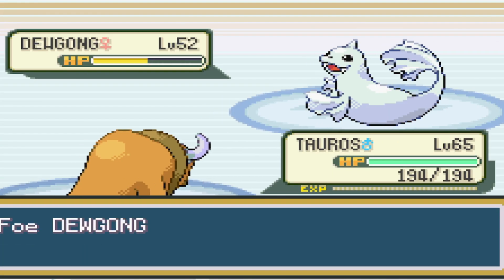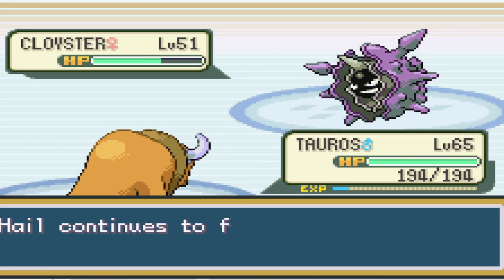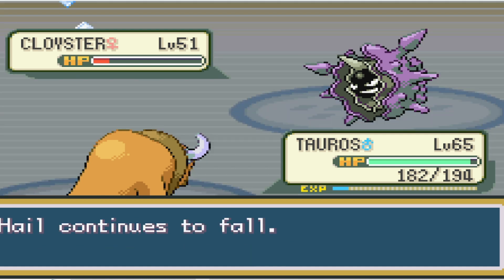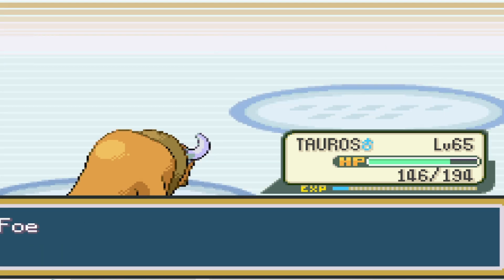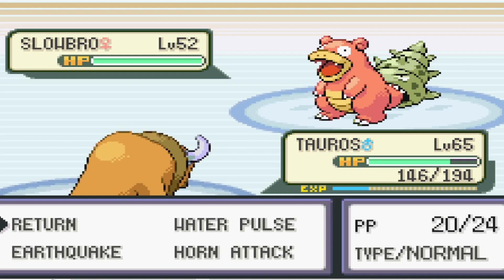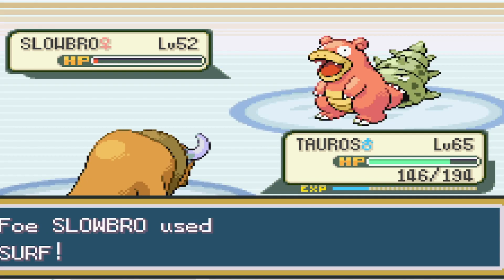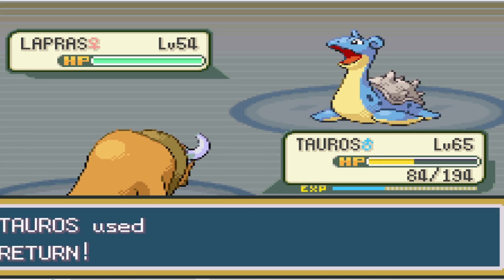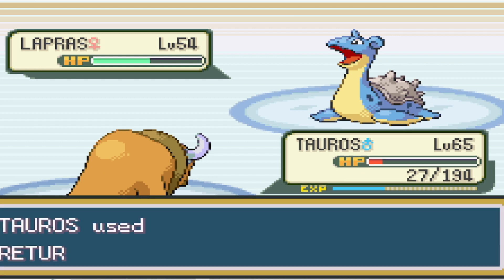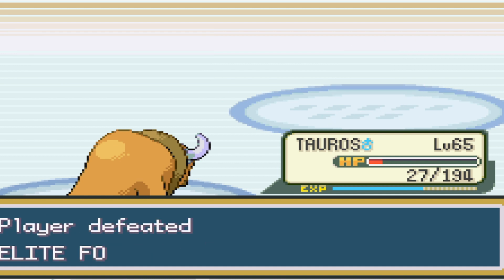At level 65, it still takes two Earthquakes to take down the Dewgong, and it only sets up Safeguard. The Cloyster is still the biggest pain given how thick its defense is — even with its meager special defense, our special attack is equally as bad, so we're not really doing much. With Slowbro, we can hit it with Earthquake because it uses Amnesia, and Return takes it to red. Surf hits us to 84, and then we can take it out. With Lapras, we take it below half, the berry heals it up, and it hits us to 27 HP with Ice Beam, and then another Return can take it down. Last up is Jynx, who is thankfully a one-shot, and it goes down.